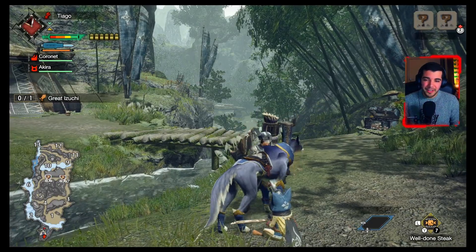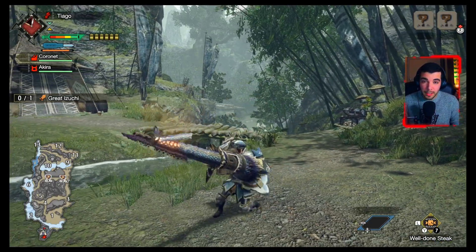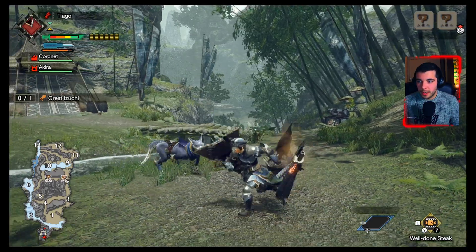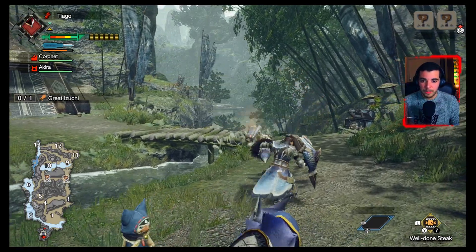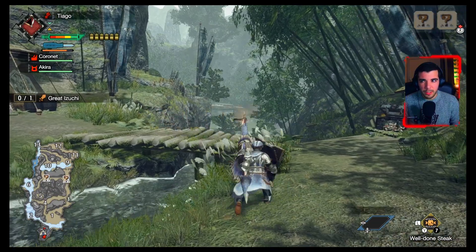Resuming with the Gunlance — they actually introduced a new bar, which is the one you can see in the top left corner. That bar depleting right now is the cooldown for the Wyvern Fire. It has quite a long cooldown; I don't remember if it's 90 or 120 seconds, but it ranges around that.